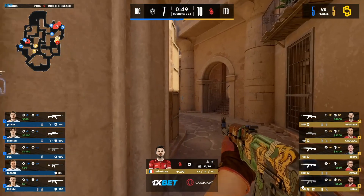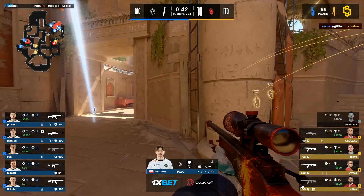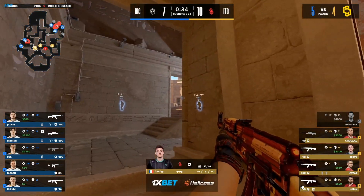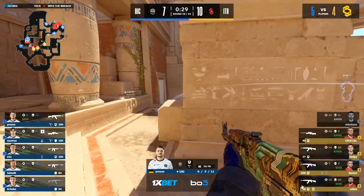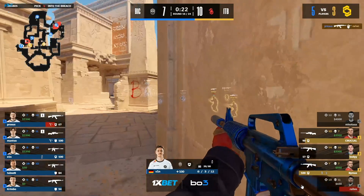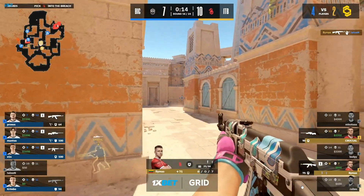With that kill going the way of the CT side, they're going to start to slow-rotate back into the B site. Body trying to look for a pick, a peek of the AK of Prosus — damage being done. Sin waiting in at main — will ITB expect this off angle? Will they expect the CT side to be holding from here with Prosus pulling distracted into the back side? Perhaps not. Sin can swing forward, Body can get caught, Beamers can trade, but the bomb has been lost to them. This is an 8th for BIG — ITB tried to go in for an A fake after losing Masuta and kind of dove back into B, but there were already 3 players from BIG on A.